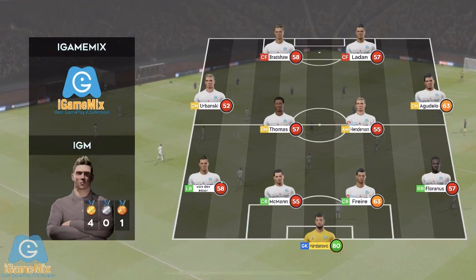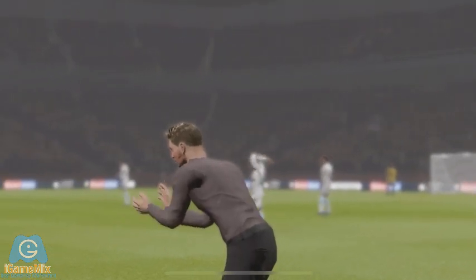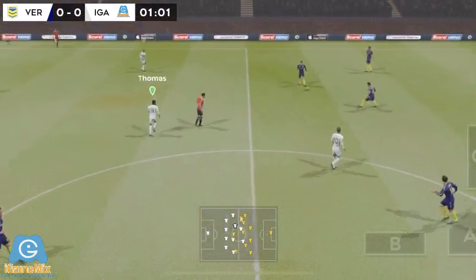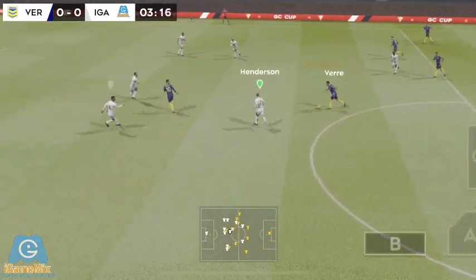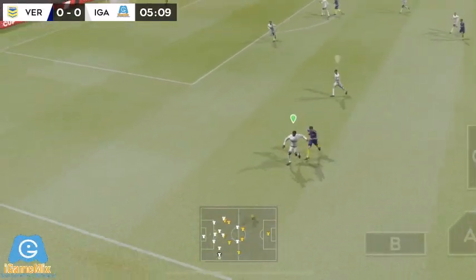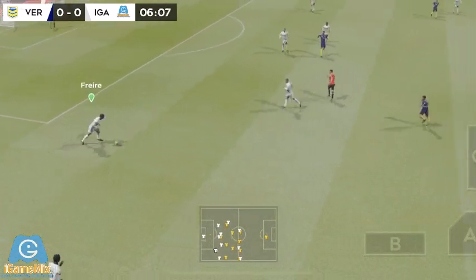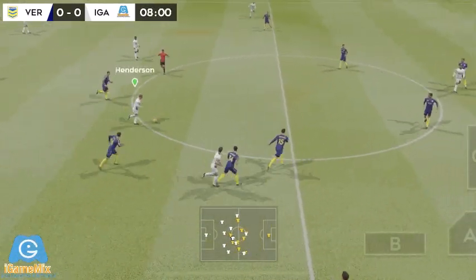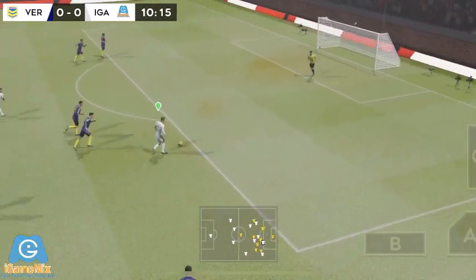And here is the away team formation. We're underway and the players are really looking forward to this game. He's read that one absolutely perfectly. Distributes the play, and that's a throw-in. The rain really has been relentless today, but the pitch does seem to be holding up well. Confident pass. Defenders are looking to the assistant, but the flag stays.